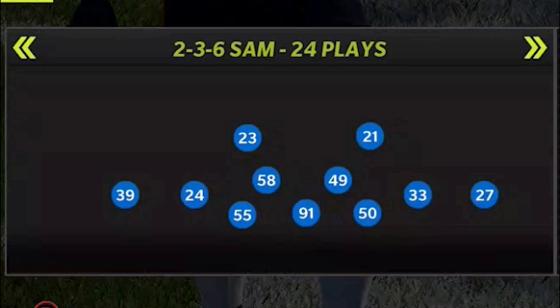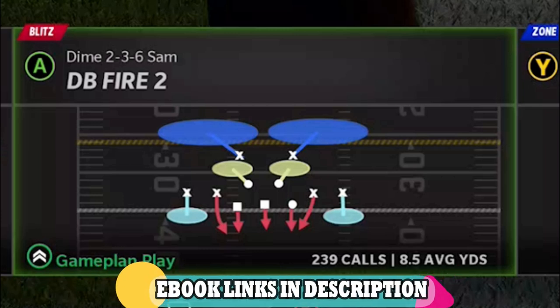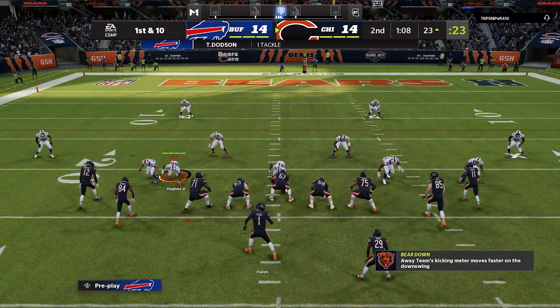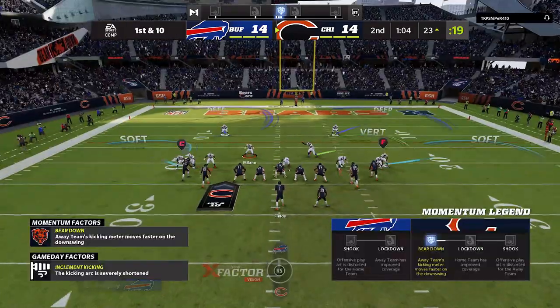The formation I'm going to be using today is the 236 SAM. If you're in a 4-3 playbook, you can also find this formation — it'll typically be called the Dollar. The play itself will be the exact same no matter which playbook you use, and it's going to be the DB Fire 2. I'm in the Miami Dolphins/New York Giants defensive playbook, but you should be able to find this play in whatever playbook you like to use. This blitz is best used situationally, which I'll go over in a minute.